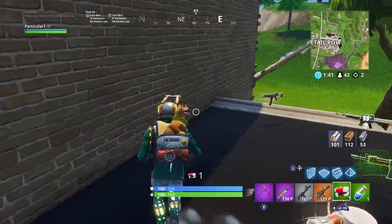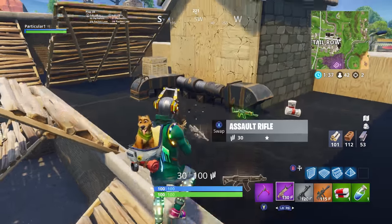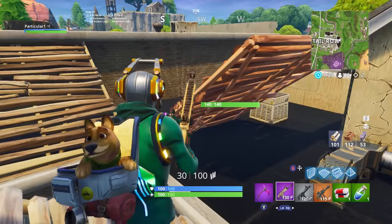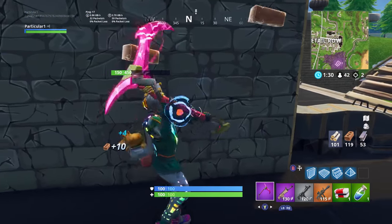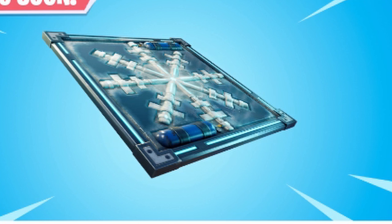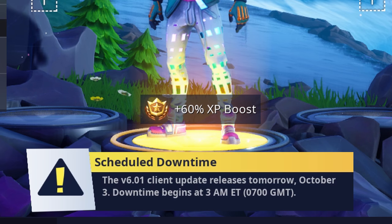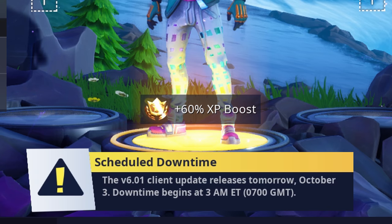My guess is when someone steps on it, you get frozen and can't move, so people can shoot you. I don't know if there's going to be a time limit or if it's going to damage your health. I can see what looks like a CO2 tank in the actual image, so I'm very confused about what Fortnite is going to do with this — but that's just my theory.